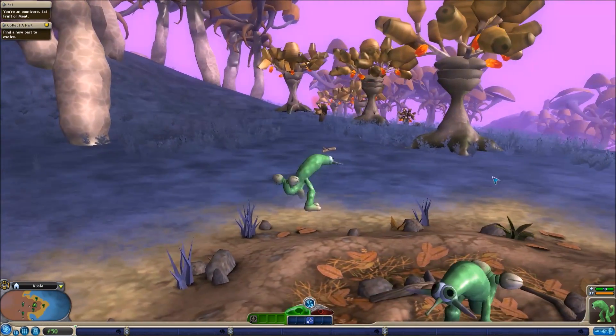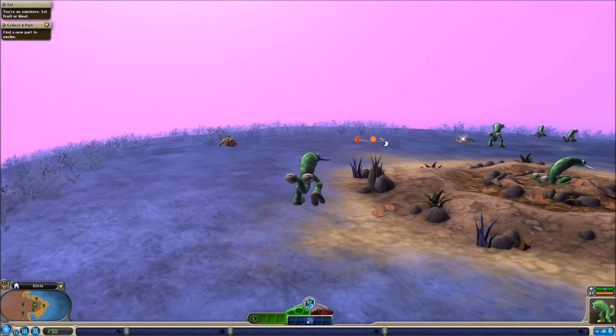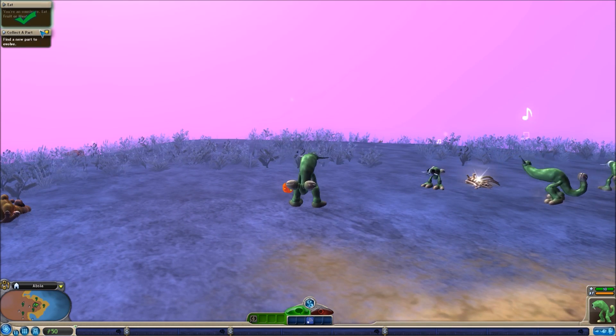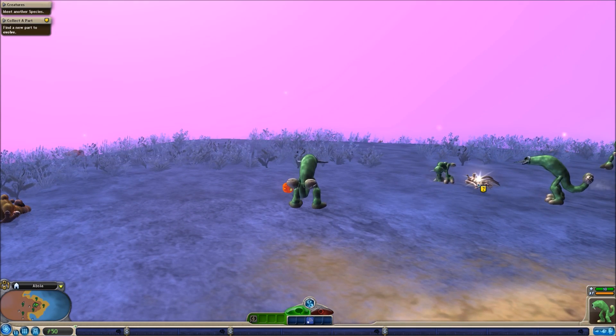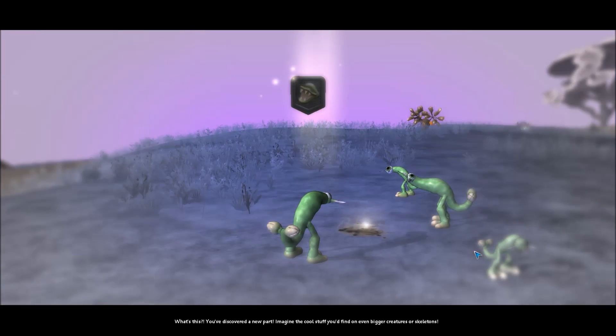I don't really remember the controls. Goals - we'll see how this goes. But I think we need to eat. You're an omnivore. Eat me. Okay, so here are our goalies here. And then find a new part to evolve. That's a part there - those little bones. Oh, look at the baby ones.